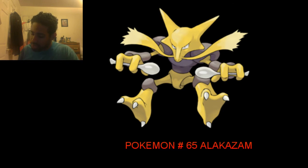Magic Guard protects against things like weather damage or recoil damage. For example, if someone were to set up a sandstorm, it would not hurt him. Also, if he were to use a move like Take Down, it would not cause him any recoil damage. Status ailments like poison and entry hazards like spikes would also not cause him any damage.